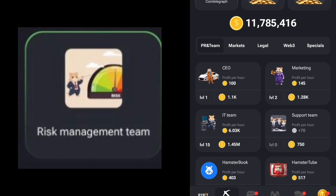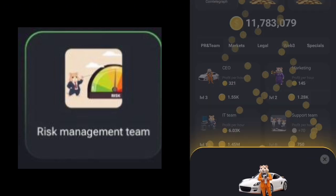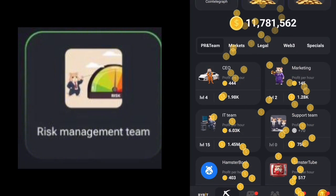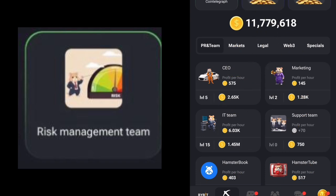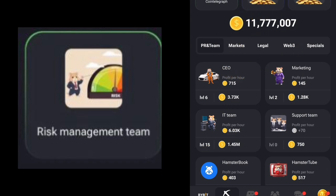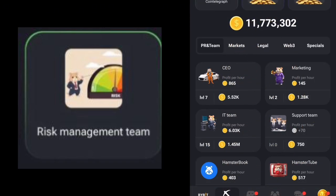The second click puts us on level two, the third click on level three. We click again to reach level four, then level five, then level six, and then level seven.